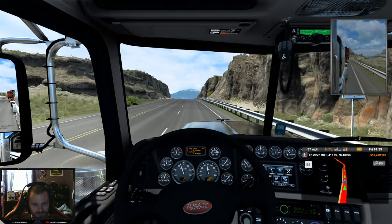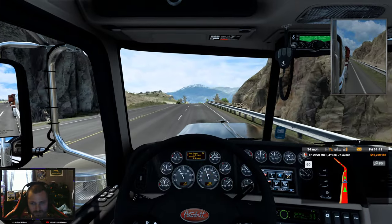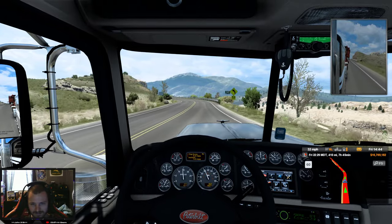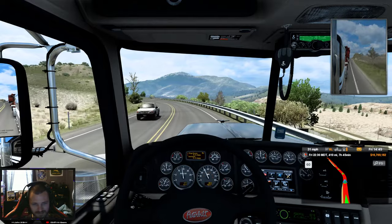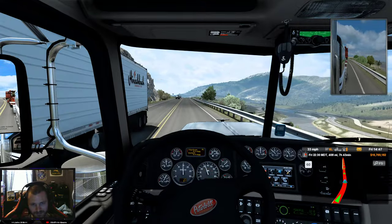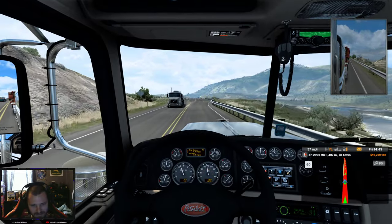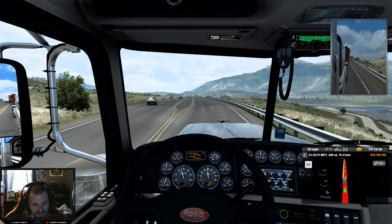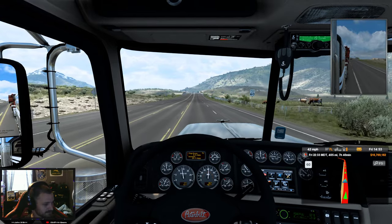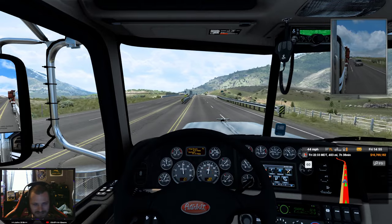Alright so we are pulling pretty good here up this hill. We should be okay. We could find sixth but it's not gonna matter because yeah we're gonna be going downhill probably now. One of the biggest things on this game - and it's not SCS's fault or anything - but I've got the Logitech G27. I hope we haven't passed that gas station. Let me look at my map - I don't know if we've passed it yet.